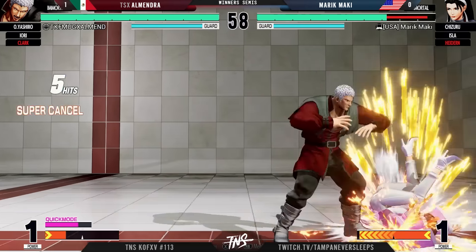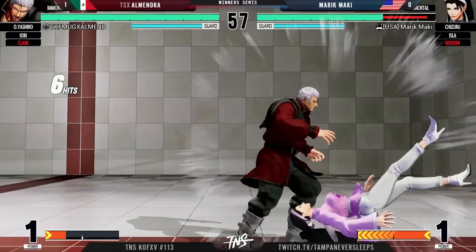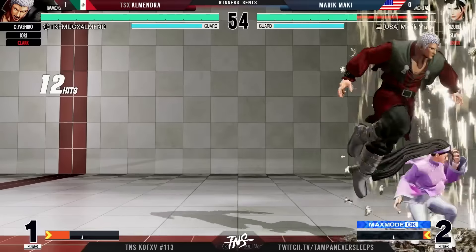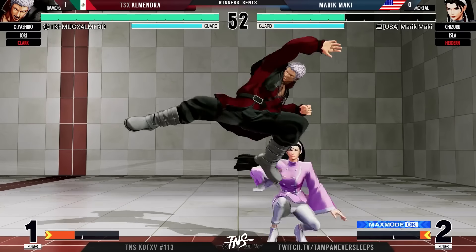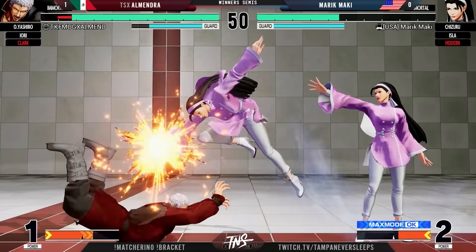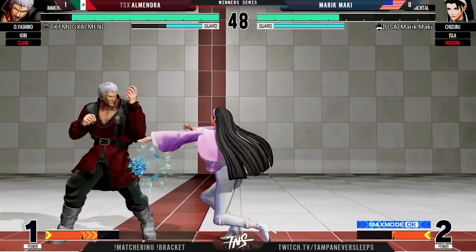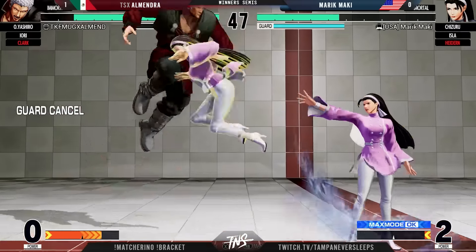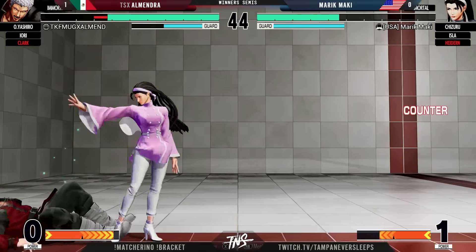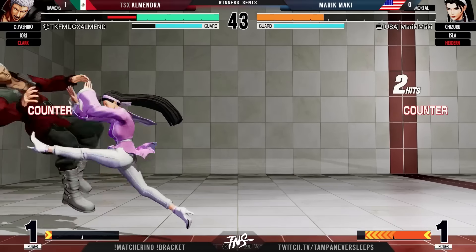And speaking of walking into traps — round start 5B maximal. Farcee was able to connect but not much you can get out of that. This slide. Good commitment too to not maximal there — wanted to save it for chances like that.